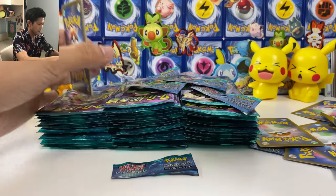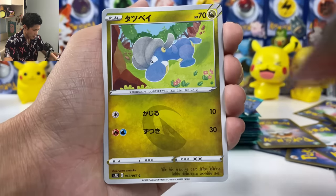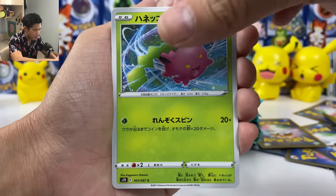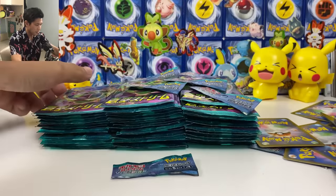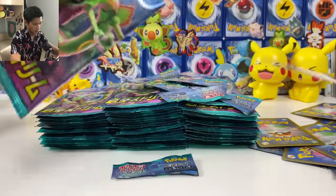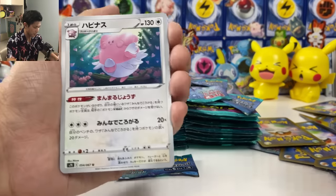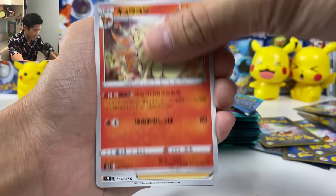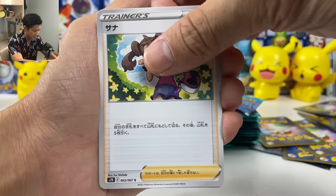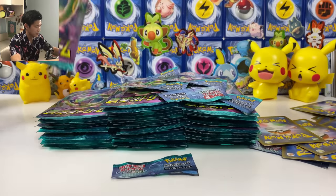How many packs have we got? Maybe like 50 — I think we're halfway there. Cloyster, Scolipede, and a scroll for Rapid Strike. Where is my Hyper Rayquaza? We got Bewear. Ninetails. Shauna. And Salamence — dragon type.